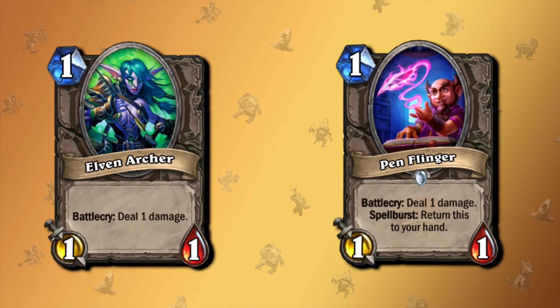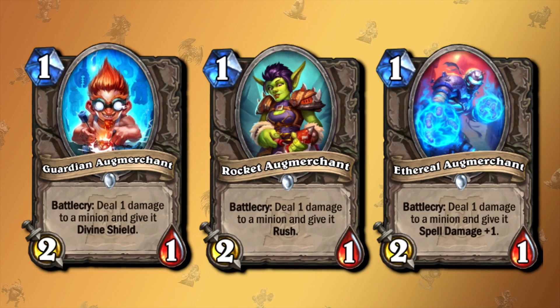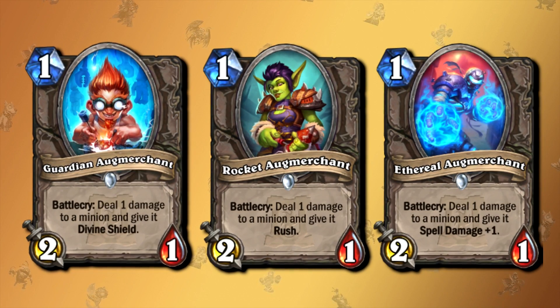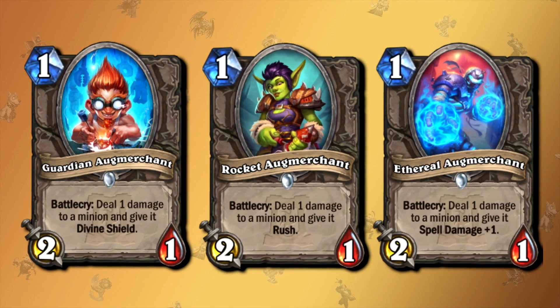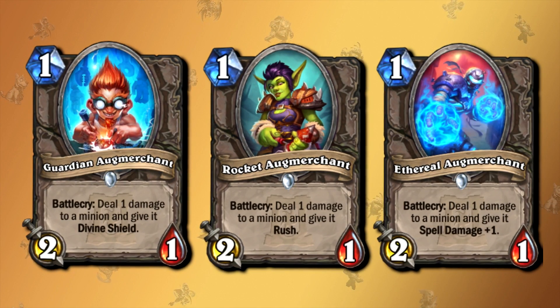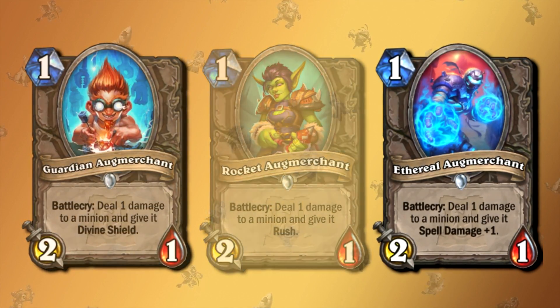There's more than just Pen Flinger that is like Elven Archer but better. In April 2020, we had the Ashes of Outland expansion, which brought us three minions: Guardian, Rocket, and Ethereal Orc Merchant. Those have the exact same effect as Elven Archer, they have plus one attack each, and they can also be used on your own minions or enemy minions to gain an additional effect. In other words, there are at least four cards — probably a lot more — that are just way better than Elven Archer. But that is again just picking on the basic set.